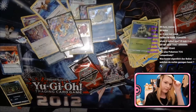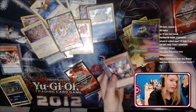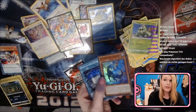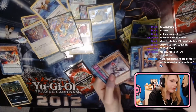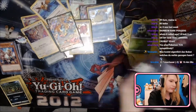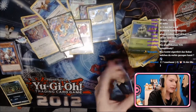Two Yugioh packs now. First the last Blazing Vortex — okay, Springans Rocky or something, Gigaflunder, I've never seen that card before but it looks kind of cool. Rawrock Skylar. And for the first OTS 15 — Shadow Dragon is quite nice, that's quite cool.